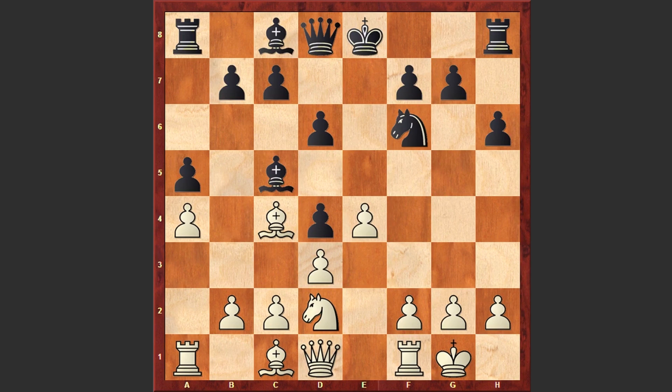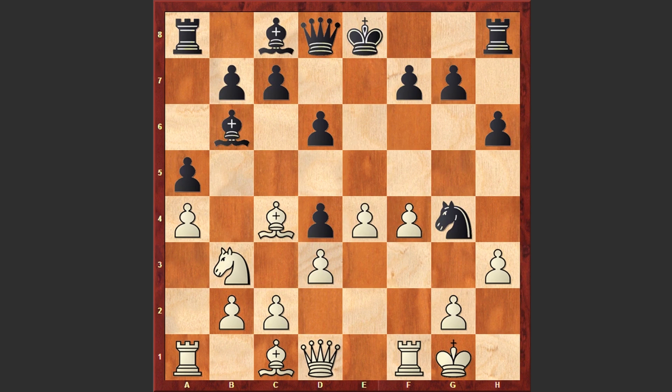Nd2, Nf6, and here we go — f4, and black castles kingside. Ng4 looks tempting with the idea of bringing the knight to e3, although it turns out there is not much black can do. White can simply play Nb3; if Bb6 then h3, and if a move like Ne3, white can capture on e3 and then play d4, establishing a strong center, cutting off the bishop from the pawn and winning it — no problem at all.